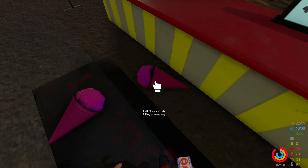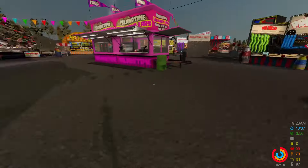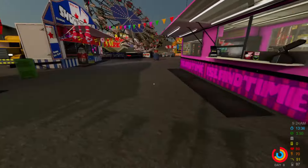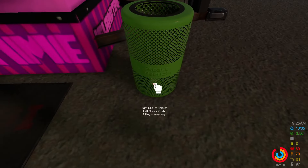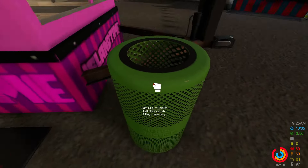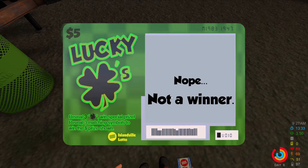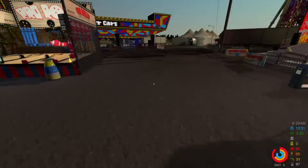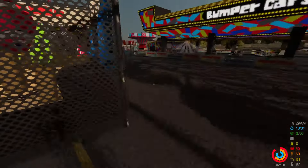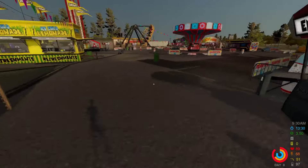We collect our prizes and sell them for money, which we use to play more games and buy food to keep ourselves alive. That's kind of the gameplay loop — you eat, you play, you sleep, repeat. Another good thing to do is check the trash cans. We actually found a scratch card inside this one! We didn't win, but you can recycle the empty garbage. This carnival has a lot of trash cans so you should definitely scavenge them.